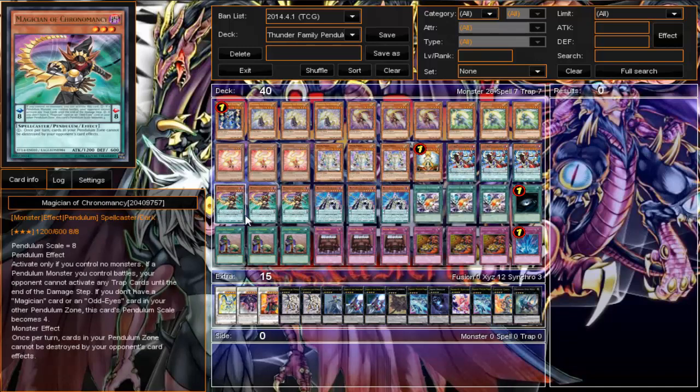Next we have Magician of Chronomancy — he is our Scale 8. He has no synergy with anybody else unless you have a Magician card or Odd-Eyes in the pendulum zone; otherwise he becomes Scale 4 and you don't want that. His pendulum effect: if a pendulum monster you control battles, your opponent cannot activate any trap cards until the end of the damage step. His monster zone effect: once per turn, cards in your pendulum zone cannot be destroyed by your opponent's card effects. Also keep in mind you can only place this card if you control no monsters.